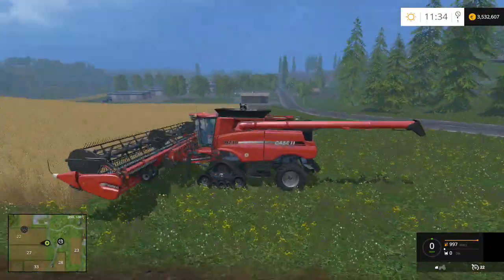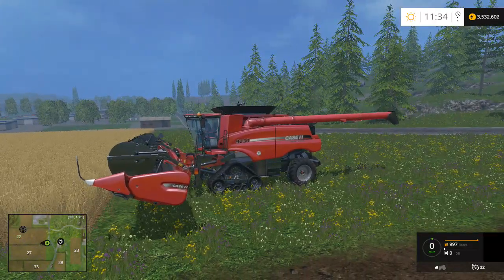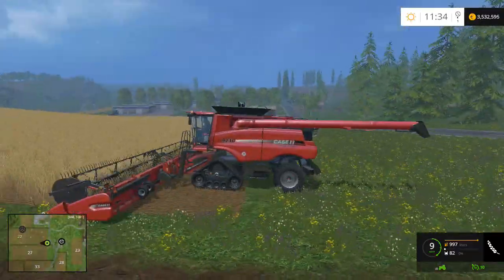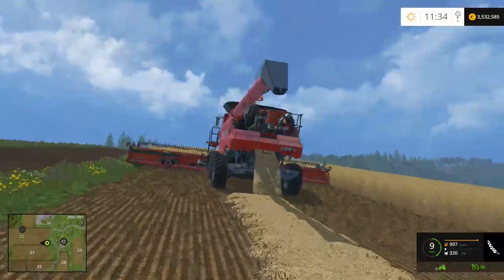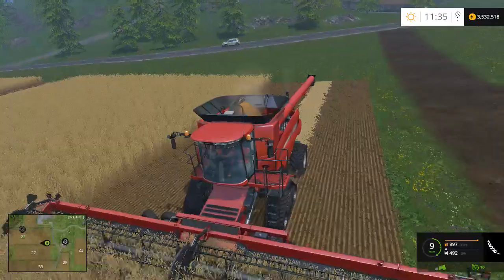And then the 9230 — basically the same thing as a New Holland painted red. Well, technically they are, because they're both made by the same company.